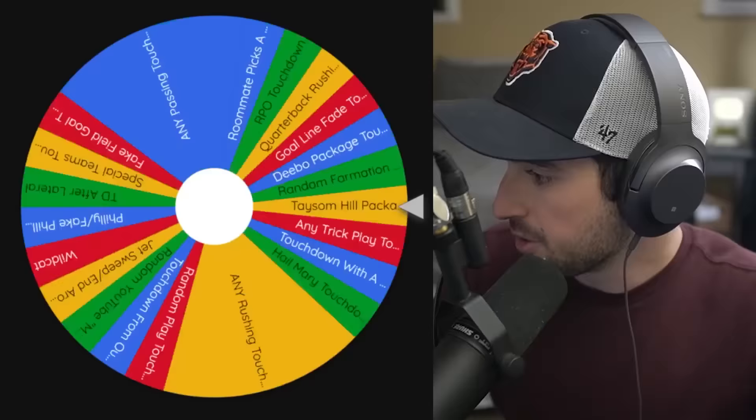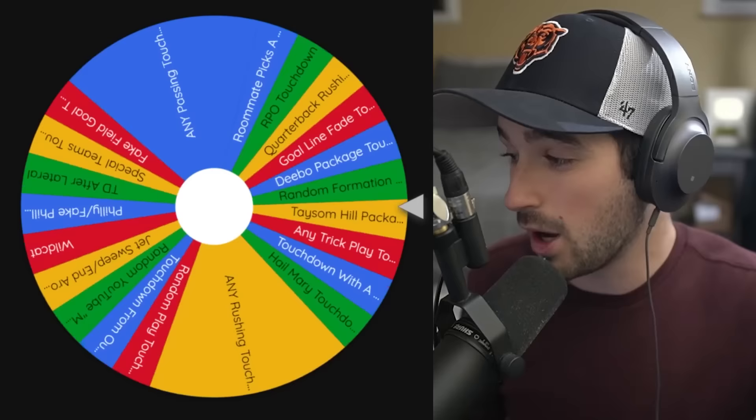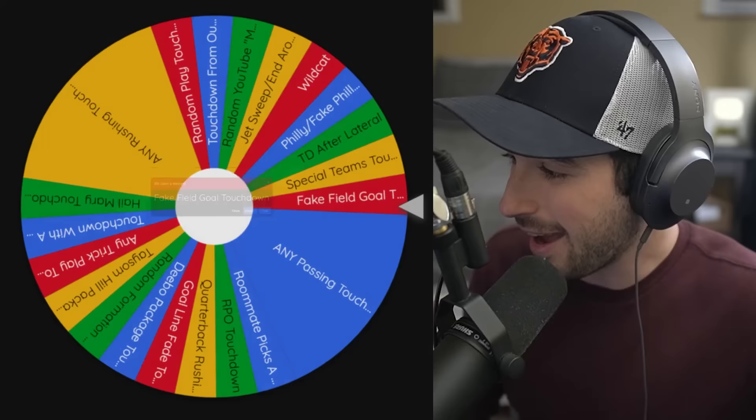Spinning this wheel to see what we'll have to do for our one-yard touchdown. As you can see, there are two bigger pie slices on this wheel. We'll get to those later. Our first one is going to be a fake field goal touchdown. It should be pretty easy — we'll just throw it to B here.